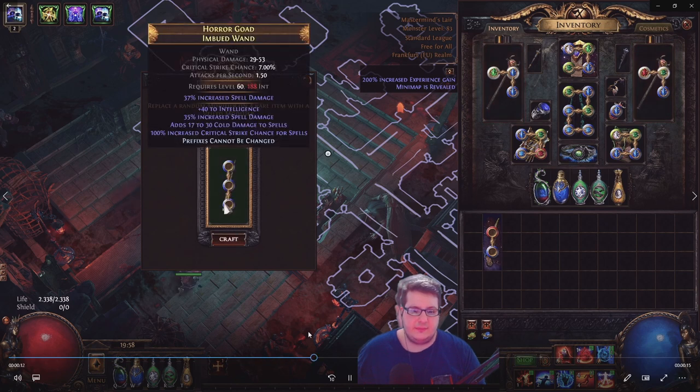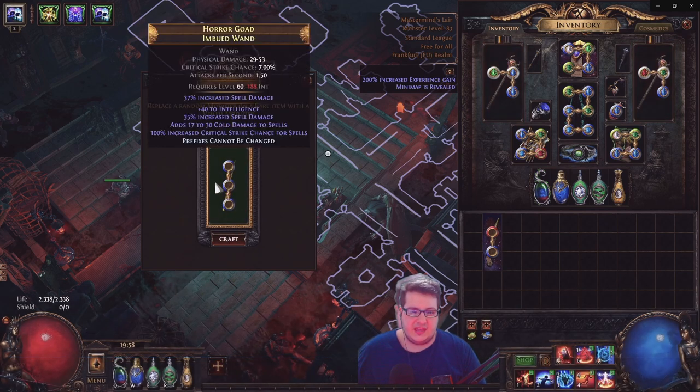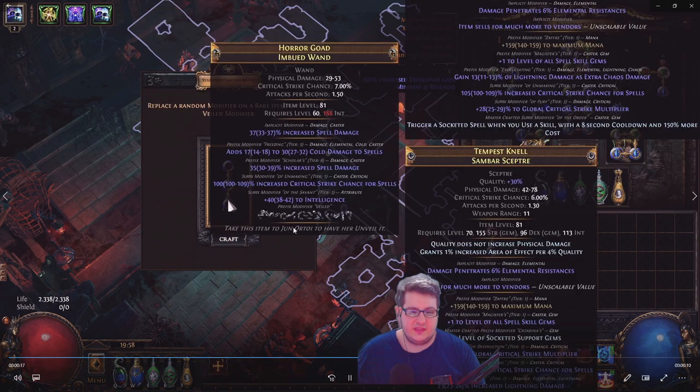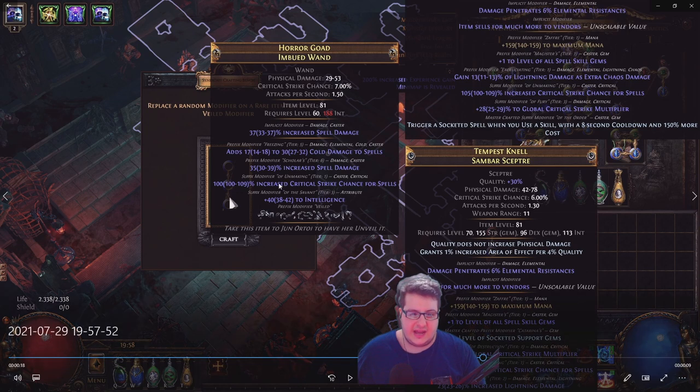I put an item in that has 'prefixes cannot be changed' and then I click craft and it does take off the prefix. I add all the suffixes so 'prefixes cannot be changed' makes the prefixes not able to be touched, and it was a one-in-three chance of removing this mod. It could have removed any of the other two mods, and it does work — you can metamod before using Isling.